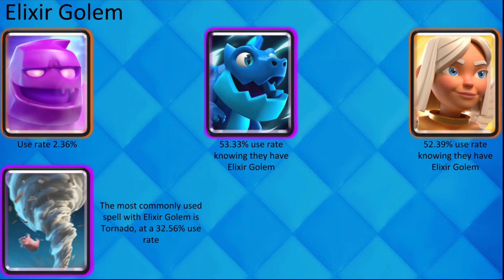If you know that your opponent has Elixir Golem, the most commonly used cards with them are Electro Dragon and Battle Healer because they pair together so well. The most used spell with Elixir Golem is Tornado.